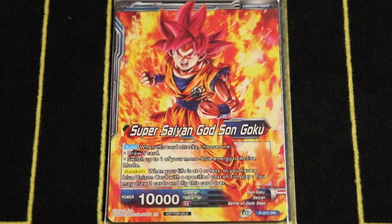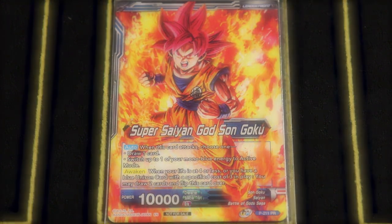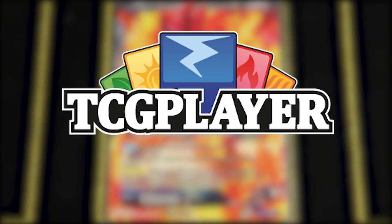Before we start, don't forget to use the TCG Player affiliate link down in the description below in order to shop your favorite Dragon Ball Super products at the lowest prices. I guarantee you you're not going to find anything lower than TCGPlayer.com — shop from the cheapest sellers in the world or your favorite local game store.